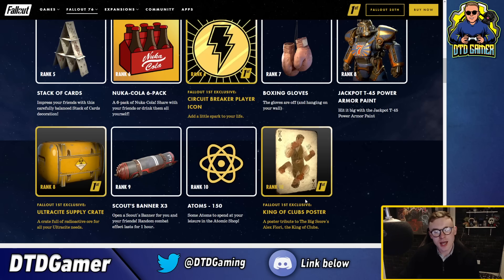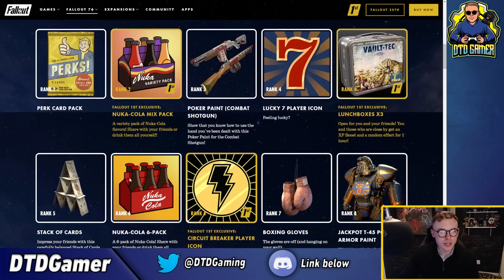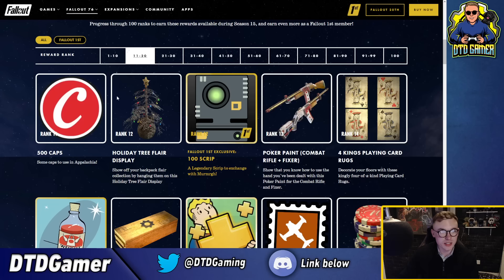There's a scouts banner at rank nine, atoms at rank ten, and a King of Clubs poster. So far some solid items - I like the power armor, I like the ultra-size supply crate, and I really like that skin as well. Strong start, I'm going to say.